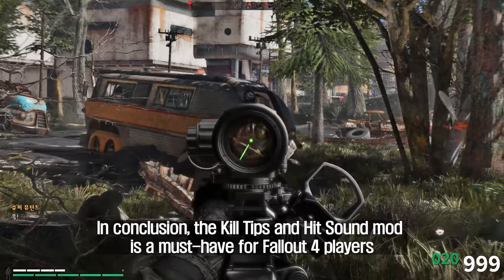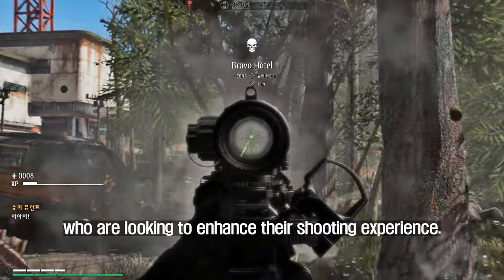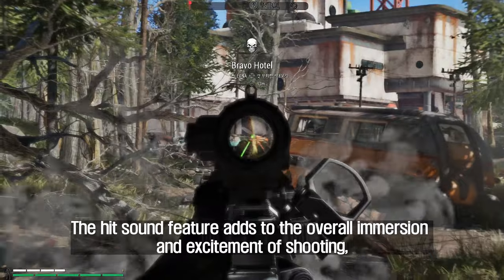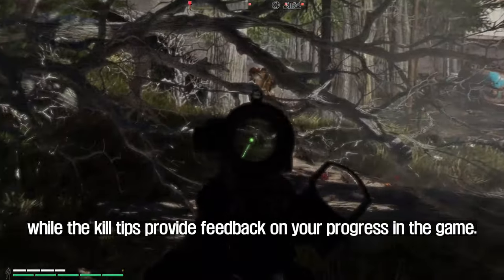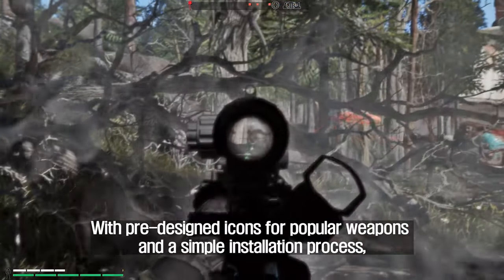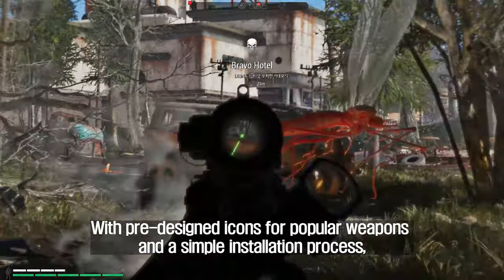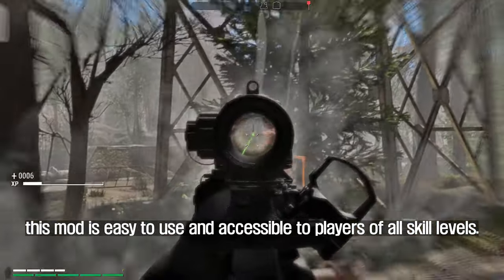In conclusion, the Kill Tips and Hit Sound mod is a must-have for Fallout 4 players who are looking to enhance their shooting experience. The Hit Sound feature adds to the overall immersion and excitement of shooting, while the Kill Tips provide feedback on your progress in the game. With pre-designed icons for popular weapons and a simple installation process, this mod is easy to use and accessible to players of all skill levels.